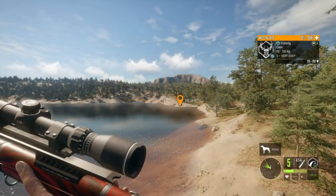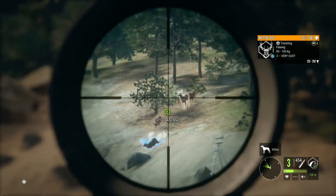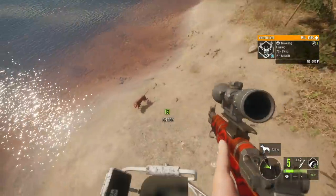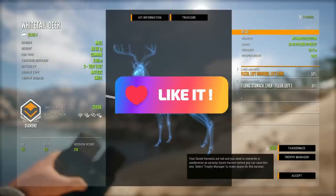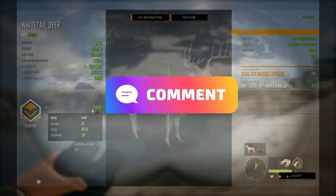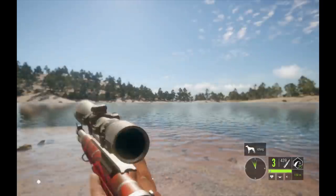Hey guys, welcome back to Call of the Wild. In today's video we're gonna have a look at all the different racks there are for Great Ones — all the different variations. I only have one of these variations but I am planning on putting a second Great One in my lodge. If you enjoy the video make sure to hit that like button, subscribe, and click the notify bell. Let me know in the comments if you have a Great One in your lodge and which rack you have.